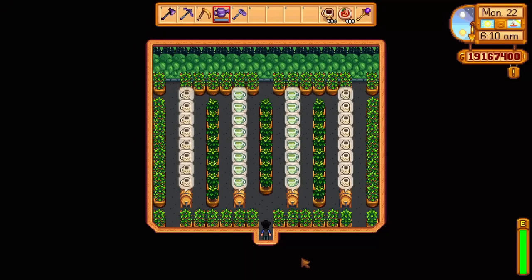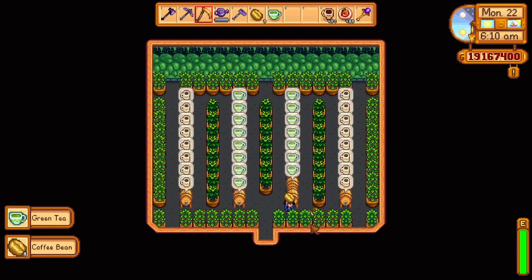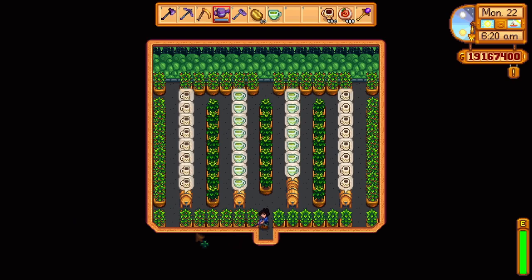Stardew Valley players have used these garden plots to grow mass amounts of coffee and tea, which is a recipe gifted to you from Caroline's two-heart event in her sunroom, located in the kitchen next to Pierre's shop.